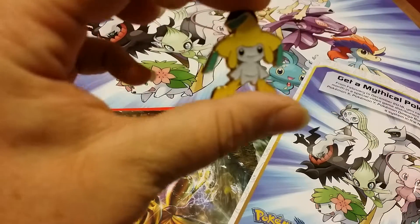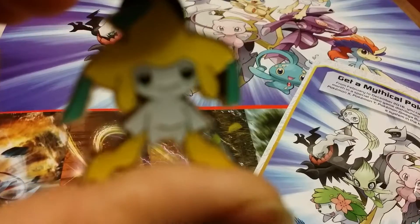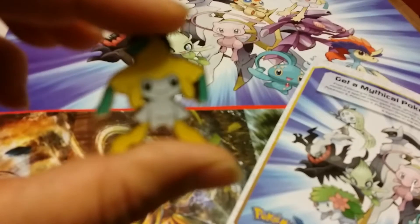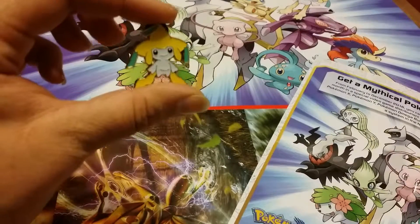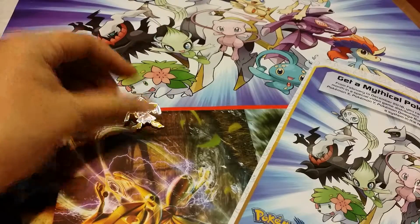Here is the little Jirachi pen. Let's see if I can get that to focus on just Jirachi. Oh well, there you go. Still cute, adorable. So we have the Jirachi pen.